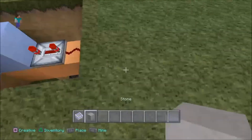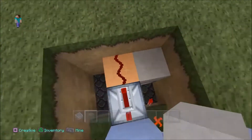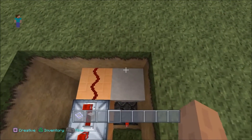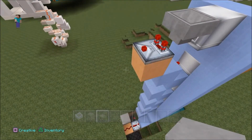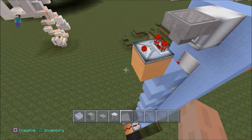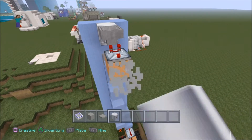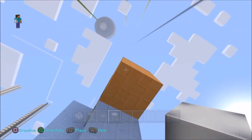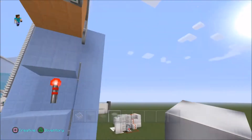So I got rid of this idea altogether — I got rid of the pistons, the dispensers, and the redstone block. I realized all I needed to do was charge this up just a little bit. I tried using pressure plates and dropping an item from here, but the problem was the item wouldn't disappear, so the pressure plate would stay turned on indefinitely and it wouldn't work. Pressure plates just don't work.